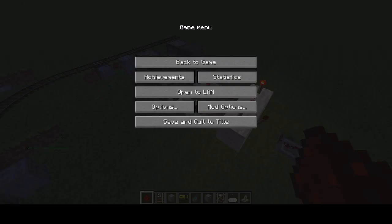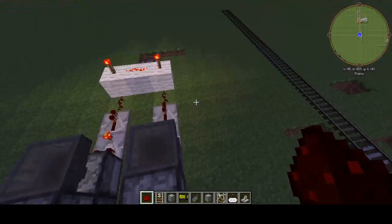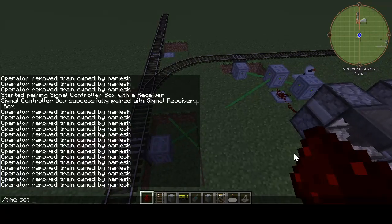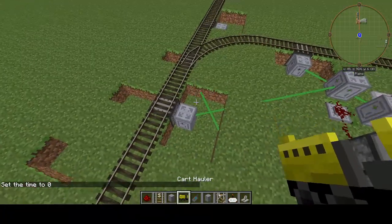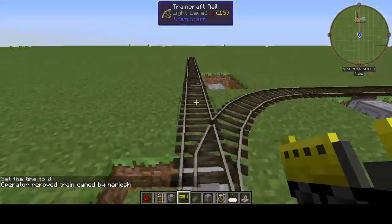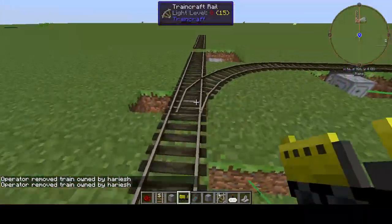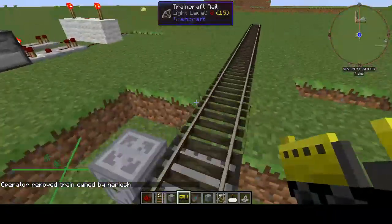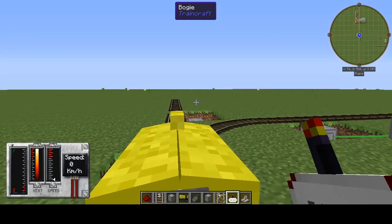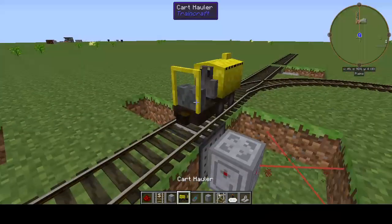Welcome to this bit of Minecraft train redstone review. I'm basically going to be showing off this circuit. What it does is take a train through this system without the need for the switch changing. However, if I want to change the switch, instead of stopping and getting out of the train, I can sit in the train, take my remote, and click it. As you can see, when I click the remote it changes the switch.